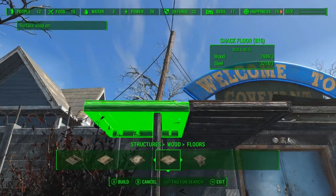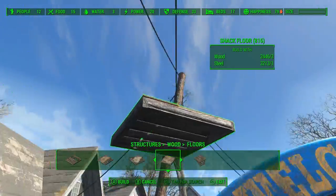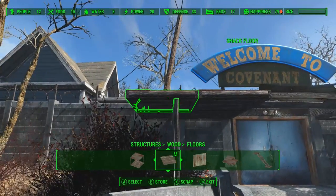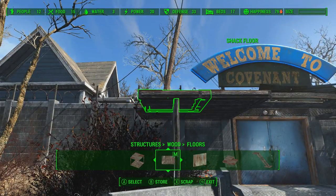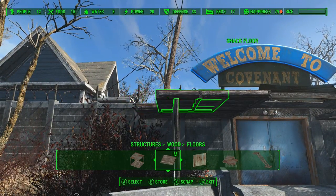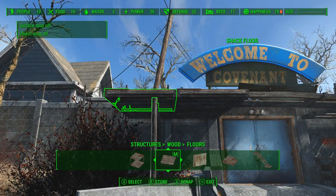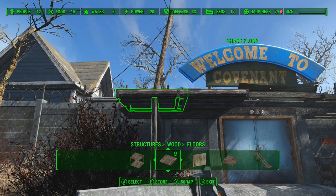Now to extend out the roof a little bit, we're going to use some of these floorboards to create a roof. You just snap them into place and then inch them over with Place Everywhere — it's the same technique I've showed off in several videos. One thing to remember is to make sure you turn off object snapping, as you can see right there — I'll just have to do it again.